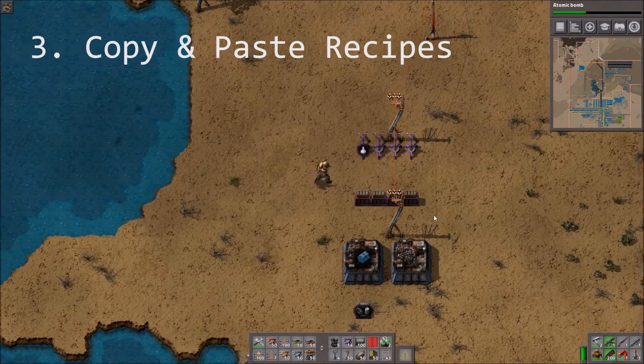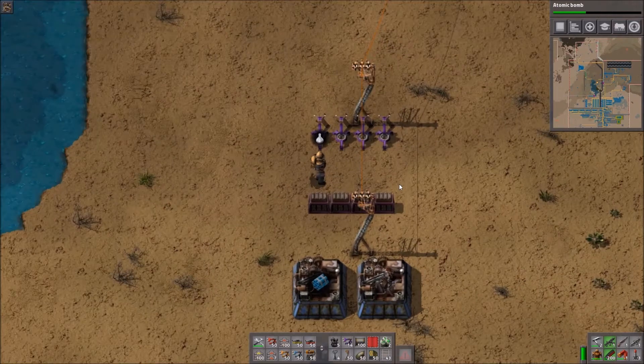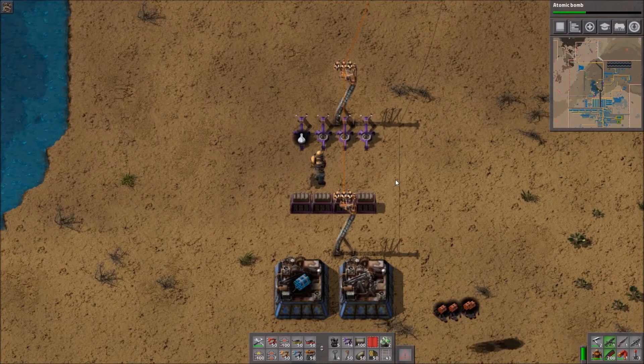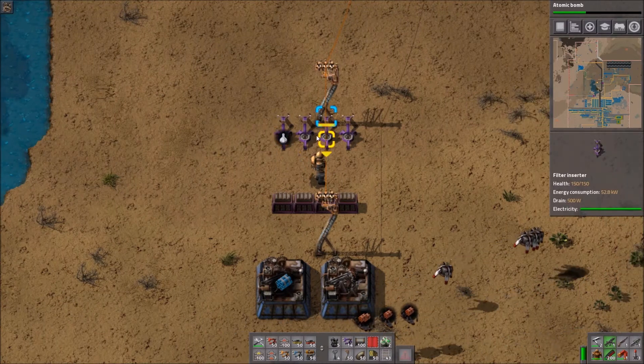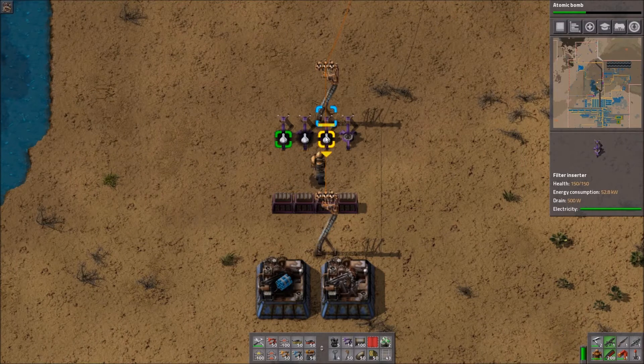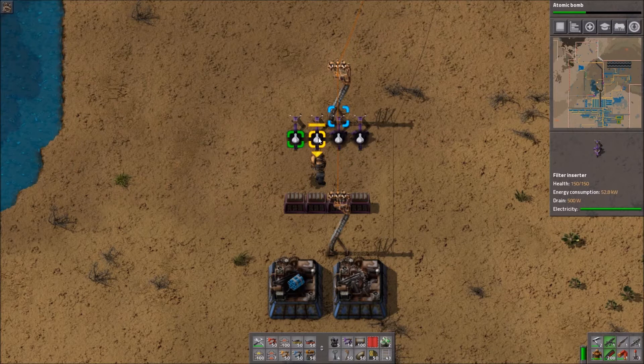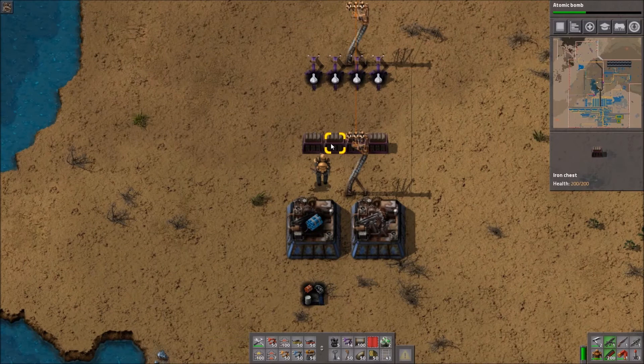Tip number three is copy and paste — recipes and actually everything you can. Let's start with the filter inserter. If you hold the Shift key and right-click on it, it's copied, and with left-click you insert it. So Shift+right-click to copy, Shift+left-click to insert.